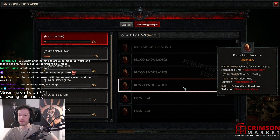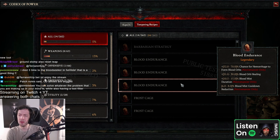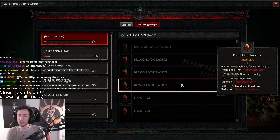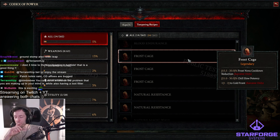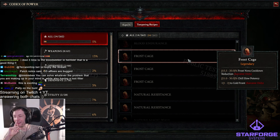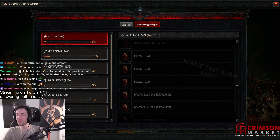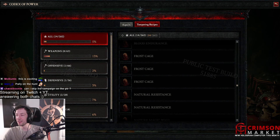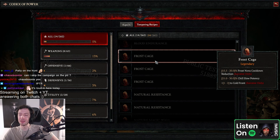Blood endurance — chance for bone golem to form blood orbs. That is very good. Blood appeal, blood mist duration, blood mist cooldown. Frost cage — Frost Nova cooldown. Oh man, look at this. That is insane — this Frost Nova cooldown as well. It's like the ground stomp, basically. Chill slow potency, cold front.